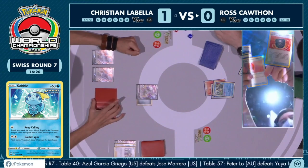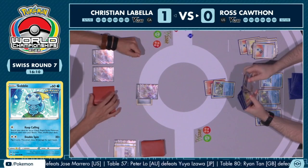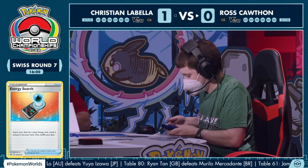We do see the activation of that Hisuian Heavy Ball, which got a basic Pokémon out of the prize cards — that Sobble — and then replaced it with the Hisuian Heavy Ball. Ross still making his way through the turn: another energy search to get out a Water Energy from the deck.